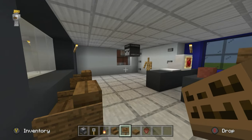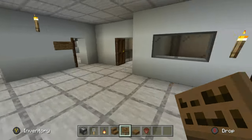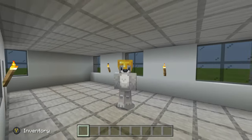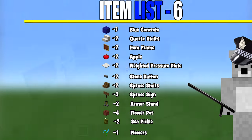That's the processing room done. Now we work our way into the general office area. This is where the police officers, detectives, and everyone else do their computer work and paperwork. To make the office area, you're going to need all of the things on screen — please make sure you have access to all those materials and enough of them.